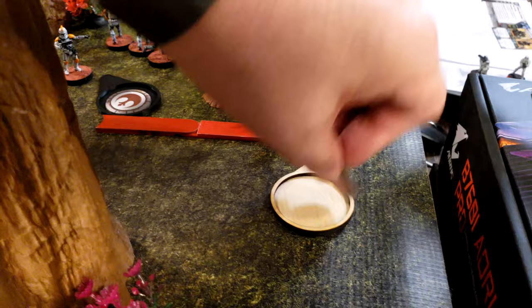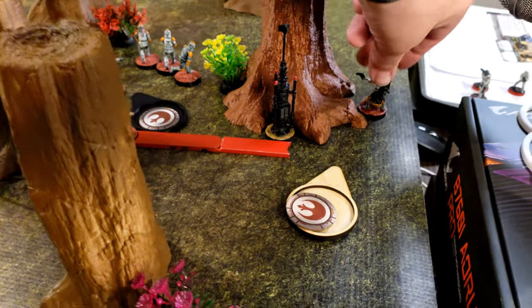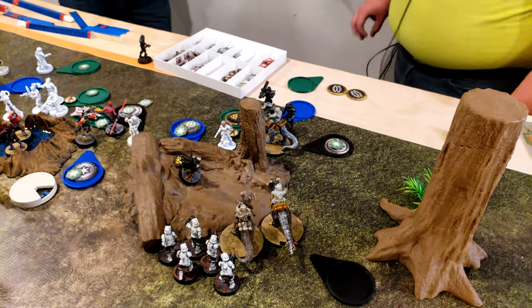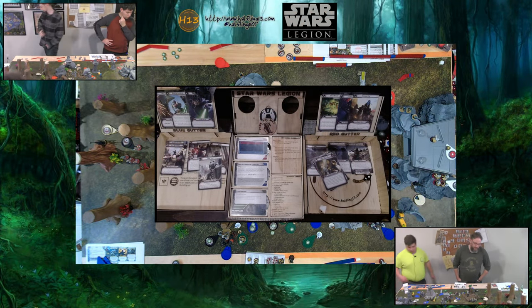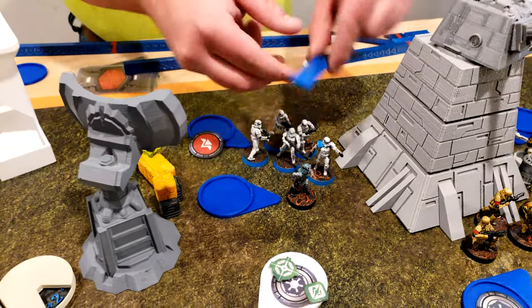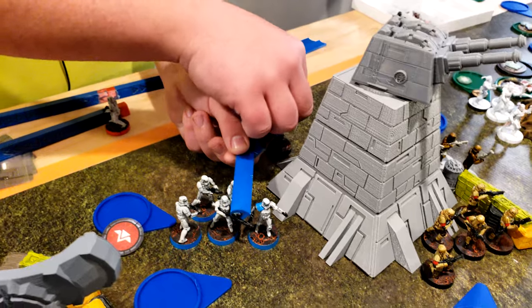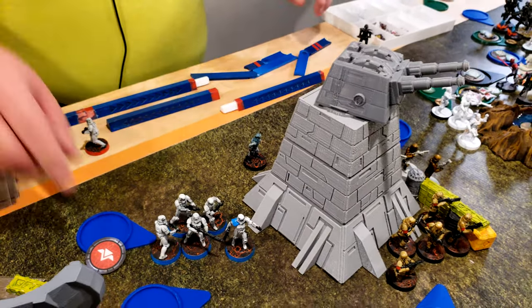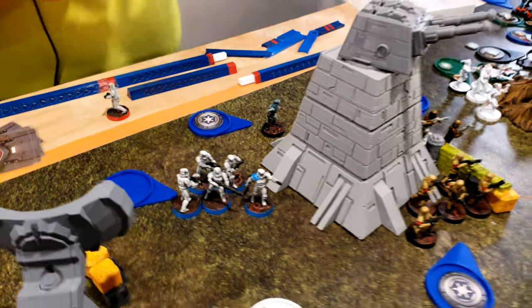Activating snipers — they are going to take a move and then take a shot at Din Djarin. One hit, ghost cover, suppression. Din has a dodge — unfortunately I can't give you another dodge. Not in range, so he's going to give an aim to the stormtroopers here, and then give an aim to the shores.